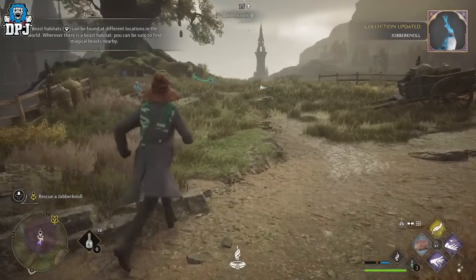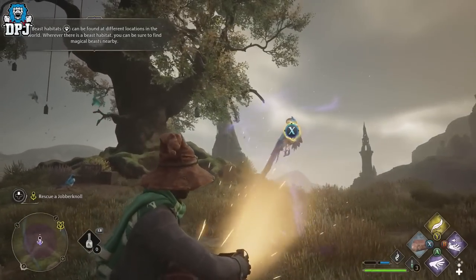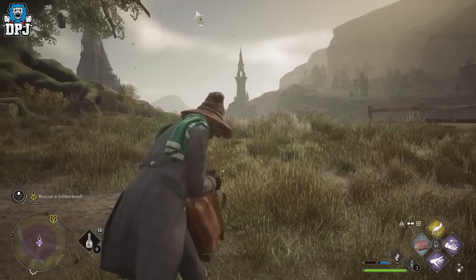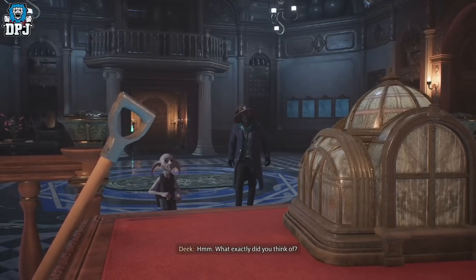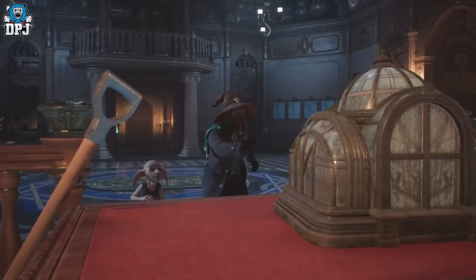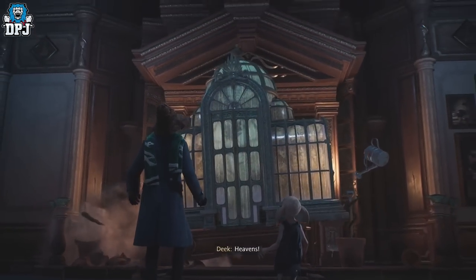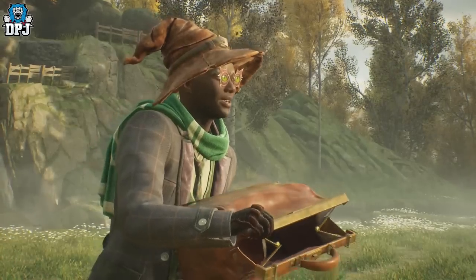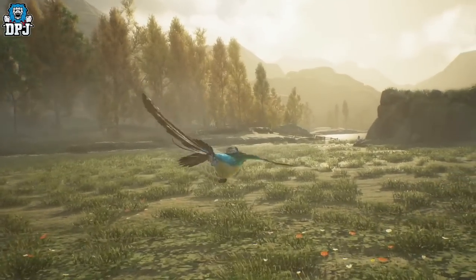This quest consists of you going out with Deke and capturing beasts with your knapsack, which you have to apply to your spell diamond as you can see. Upon completing this quest line, you come back to see Deke in the Room of Requirements and he opens up the vivarium, showcasing how you can keep your animals there and get materials from them to upgrade your gear.